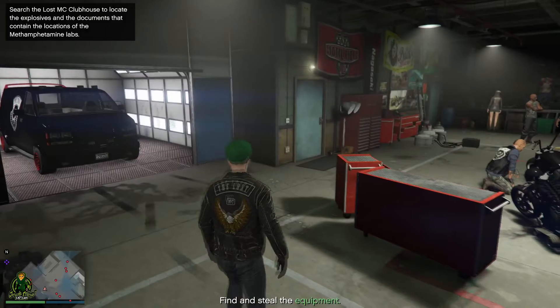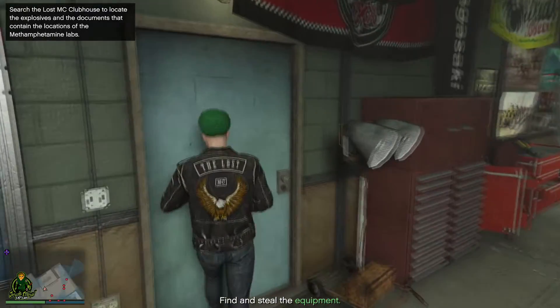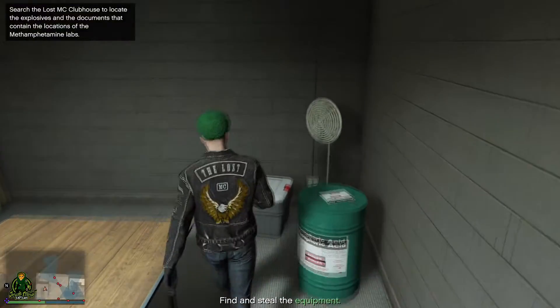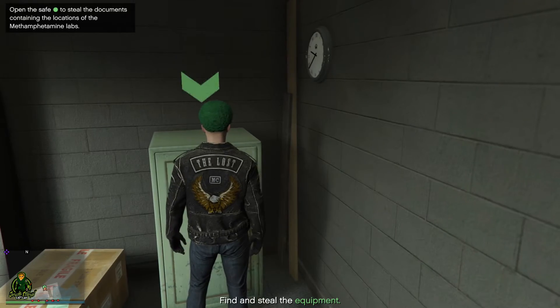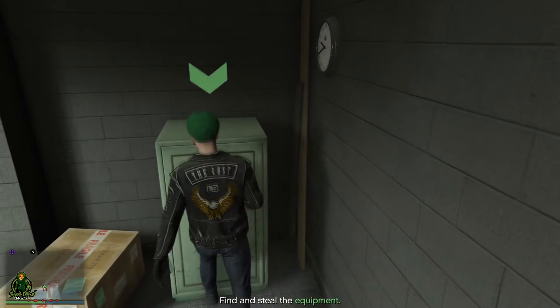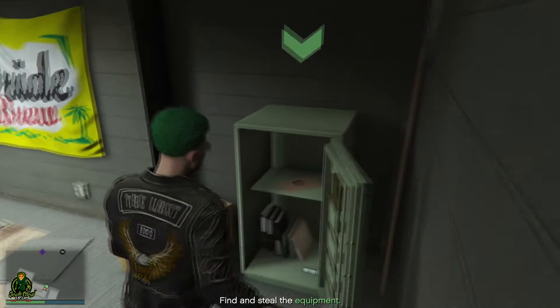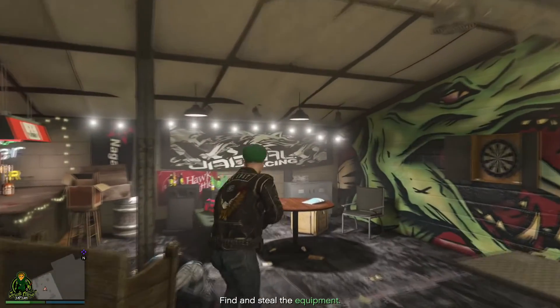As you enter the building, the enemies won't pay any attention to you — walk right through the door and the safe will be right over there. Keep in mind: after you get the safe contents, walk directly upstairs. If you walk into another part of the area, you will trigger them and they will come after you. So get the safe contents, then walk right upstairs to get your duffel bag — they won't even notice you.